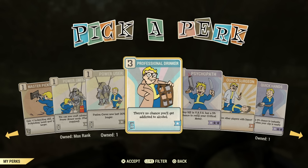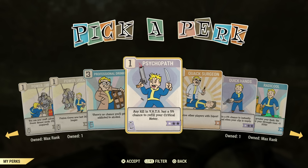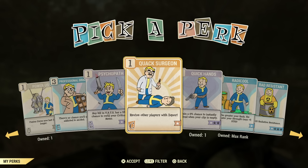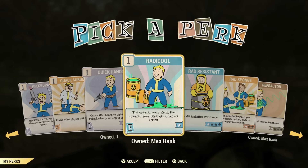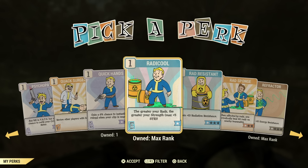Professional Drinker — I don't have a use for alcohol in general. Some other perks are definitely good for a critical VATS-type build, but I really don't know too much about those builds. Radical is an amazing perk — if you're going to be a bloody build, it will help so much with extra carry weight. If you're a melee build, it's almost a must because each point of strength helps with melee damage. So definitely a must-have perk if you're a bloody build, especially a bloody melee build.